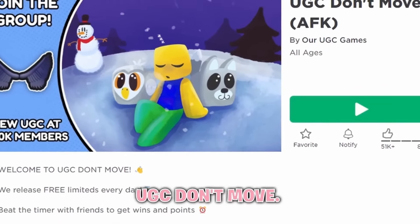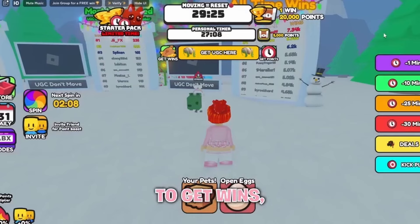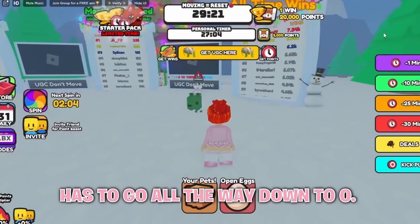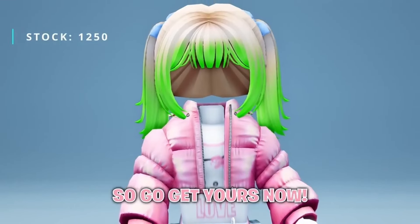Firstly, join UGC Don't Move. To get the hair, you need 45 wins. As always, to get wins, this timer at the top has to go all the way down to 0. The stock is 1,250 and 484 have been claimed, so go get yours now.